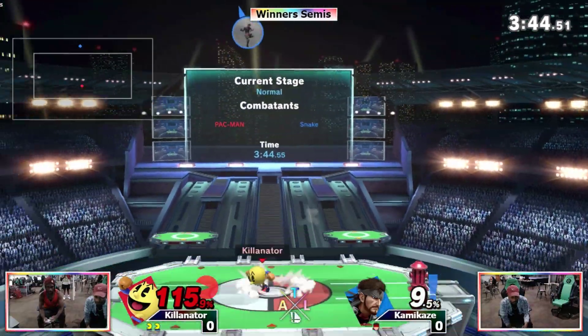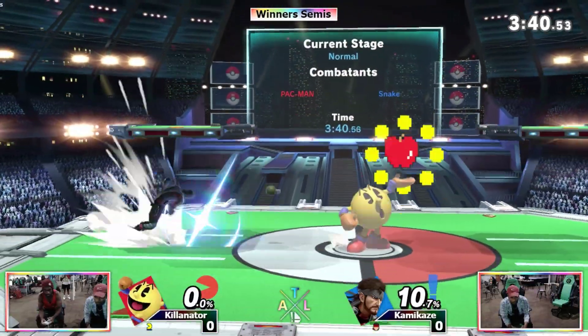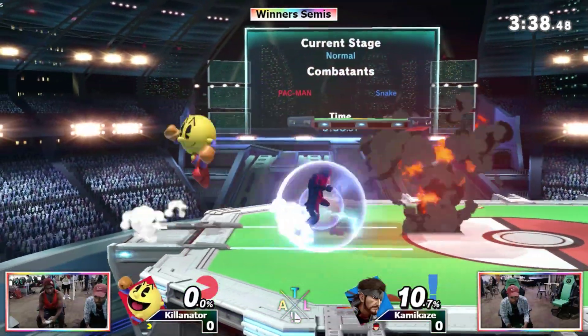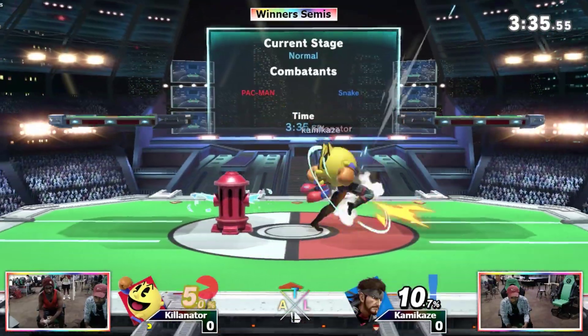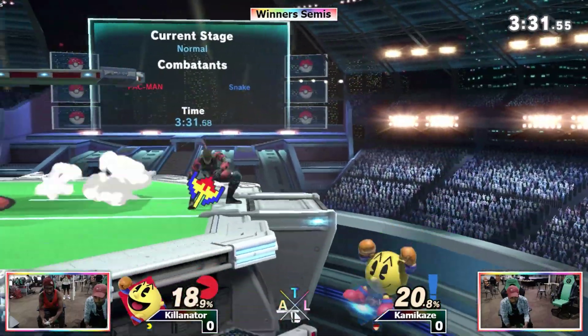That situation really could've gone either way. The C4 is able to take it. Killinator really needs to pay attention to the placement of the C4s, especially at Heatstone. He didn't really remember where that one was — got punished for it.